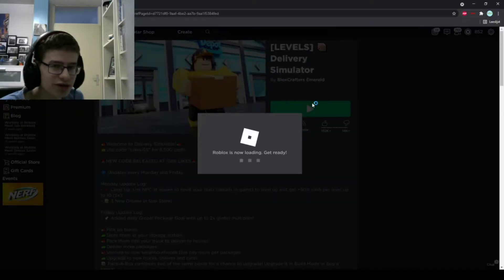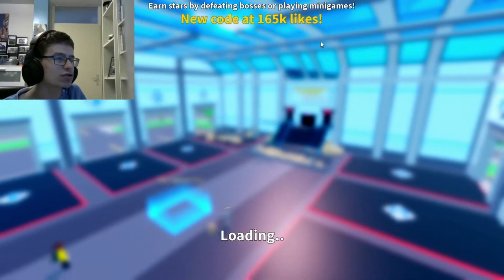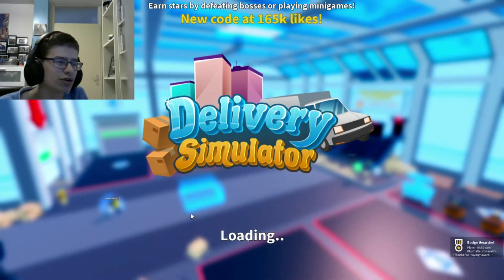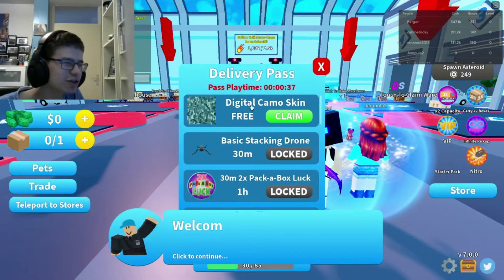I guess we can just hop into the game. You can earn stars by defeating bosses and playing mini games. New code is 100. The game is loading — and there we go, Delivery Simulator. That logo is pretty cool, not gonna lie. Okay, we can play, let's go.